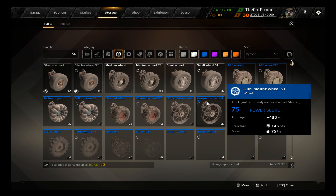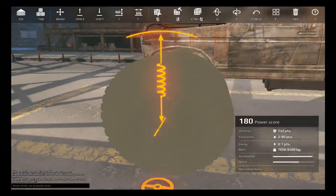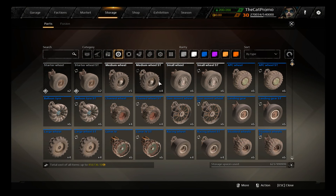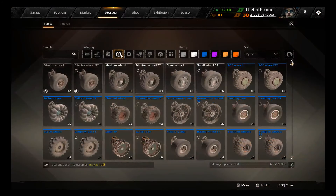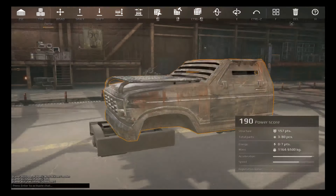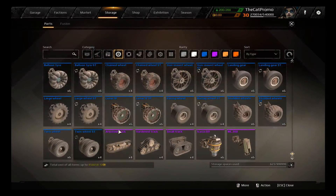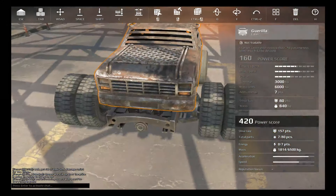The first example is going to be the absolute bottom tier. At bottom tier you often call it seal clubbing, however in my opinion it's not really seal clubbing because this thing is really derpy to use and it isn't really that powerful.